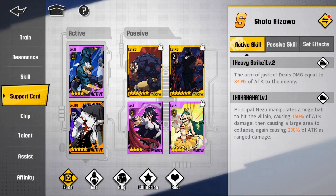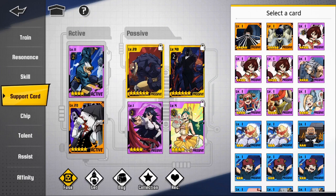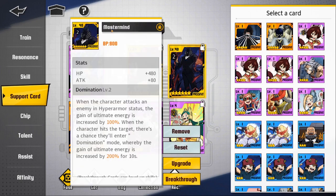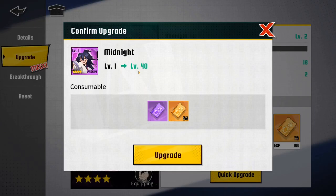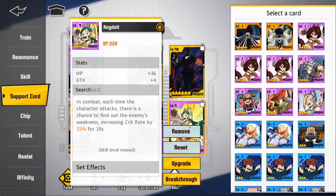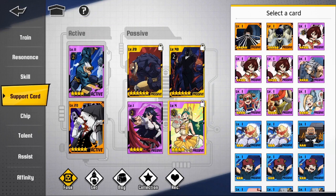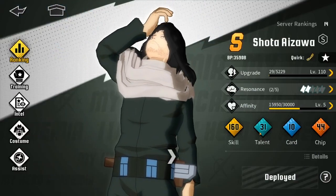The next way of increasing your BP is leveling up cards you're going to keep on your character. For example, if you're using Unconscious Monster, make sure you max it out. If you have a level two breakthrough Mastermind, max it out because it's going to increase the stats and your BP. For the purple cards, I wouldn't recommend leveling them up unless they're must-haves for your character slots — tread carefully there.